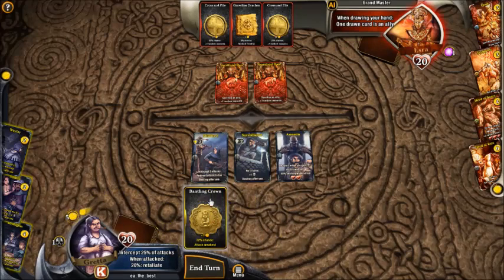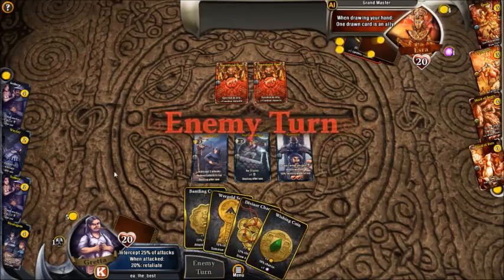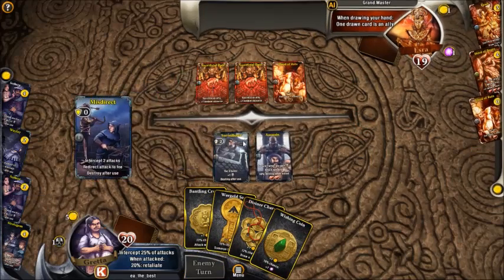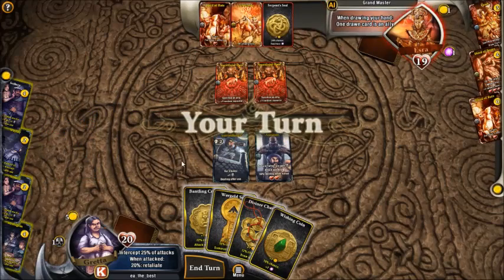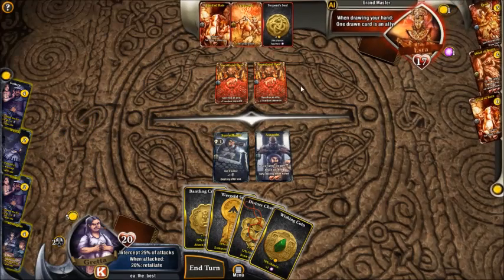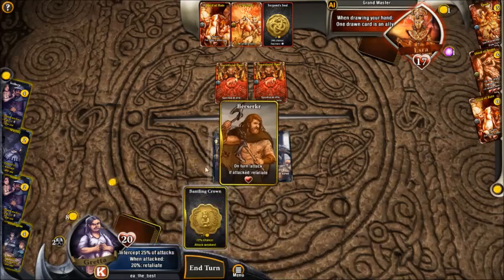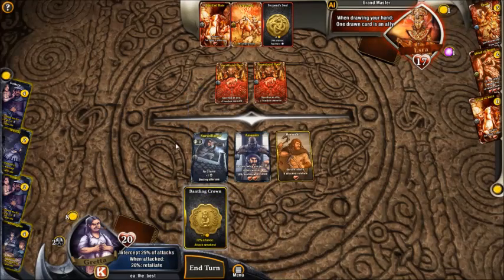We will pass because we don't want to overcommit by playing a Stratagem or something like that. You see that Mice Direct helped us control the board by killing the Heart of Rats and also dealt another damage to Ezra - a very nice card to protect our allies and put additional pressure.